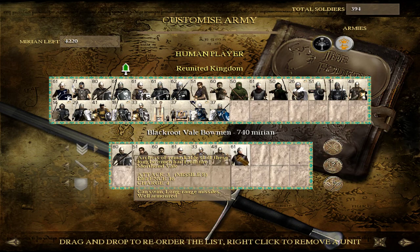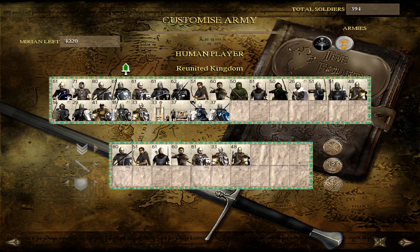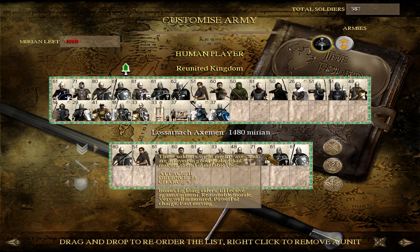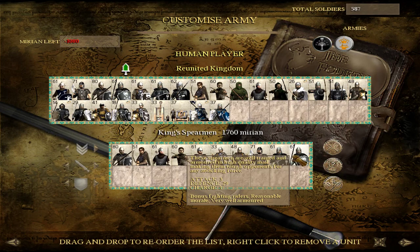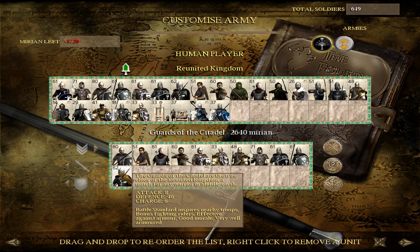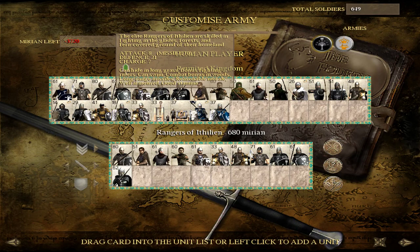At Tier 3 we start to see units like the Lasarnak Axemen, Men-at-Arms, and King Spearman. They all have very different roles: Lasarnak Axemen for taking out armor, Men-at-Arms for holding the line and fighting spears, King Spearman for holding against cavalry. We also have Guards of the Citadel for that. One thing I didn't mention in the video: Guards of the Citadel have a battle standard, as does the Company of the Guard — just another bonus to help the already decent morale of your army.